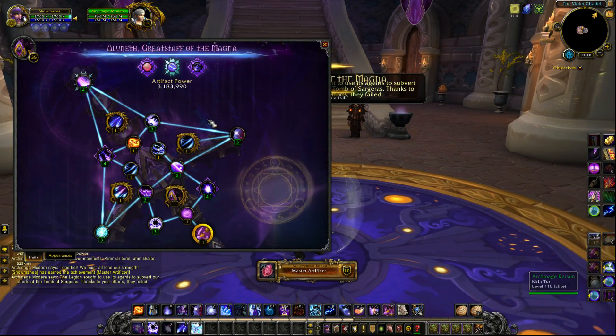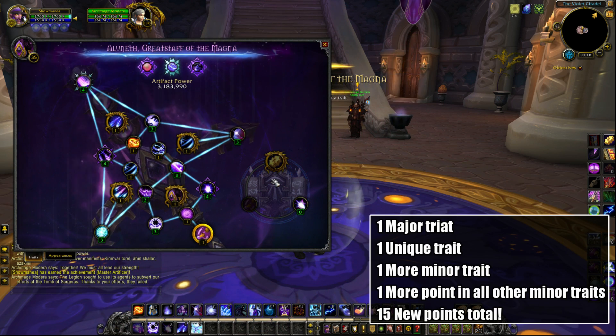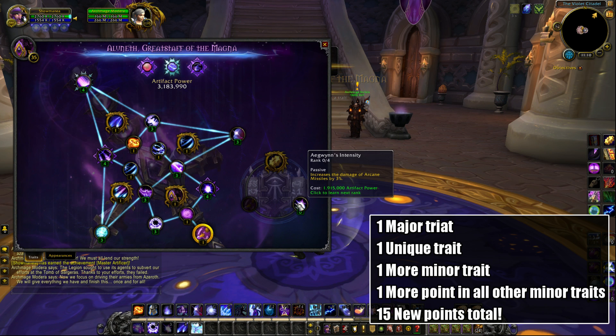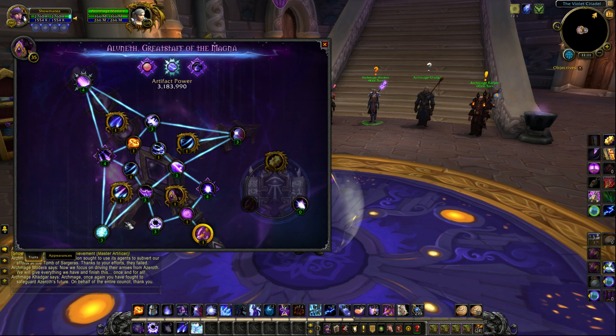Opening up your artifact tree will reveal what you just unlocked. True to their word, you have one new major trait — which is the one with the golden border — another utility trait, and a new minor trait, with an additional point in all of your other existing minor traits. In total, this is 15 new points you'll be able to put in, so it'll take a good amount of time.